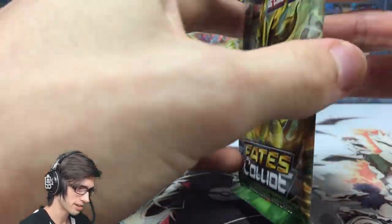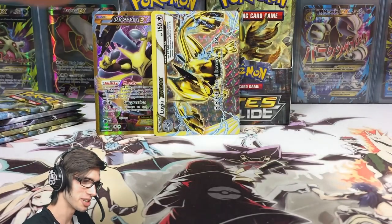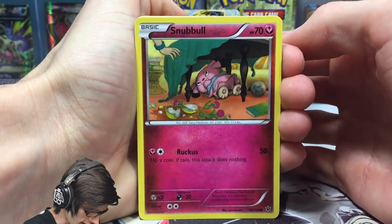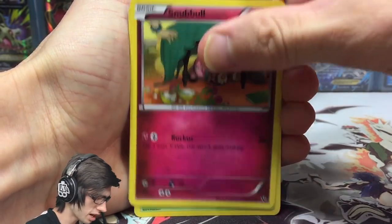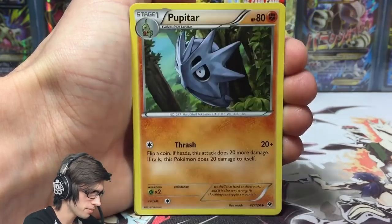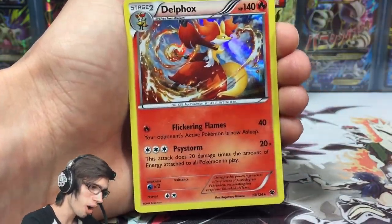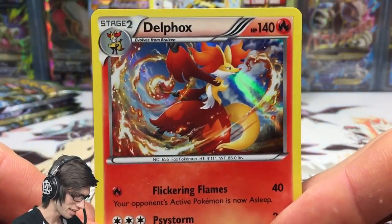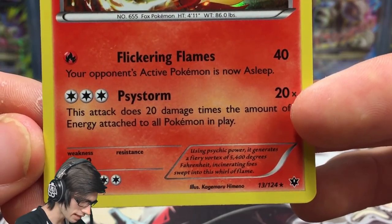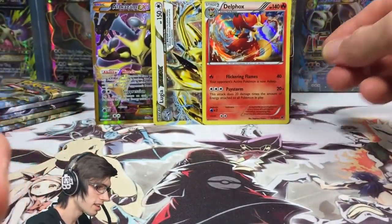This has to be my favorite start to a box so far — three packs with two amazing pulls. I'm really looking forward to opening the rest of this box. Pack four gives us Snubbull, Snivy, Solosis, Gothita, Minccino, Servine, Wormadam, Pupitar, a reverse, and a Delphox Holo — 140 HP with Flickering Flames and Psystorm. Psystorm does 20 damage times the amount of energy attached to all Pokémon in play. That has a lot of potential!